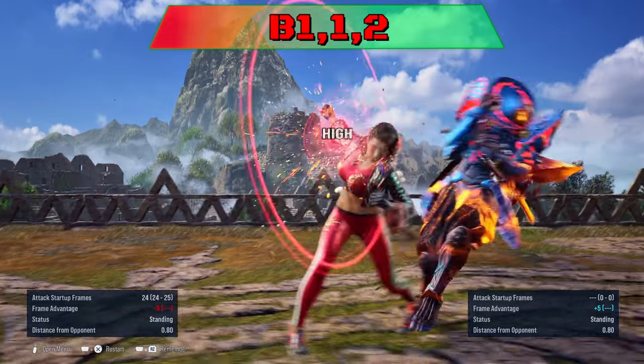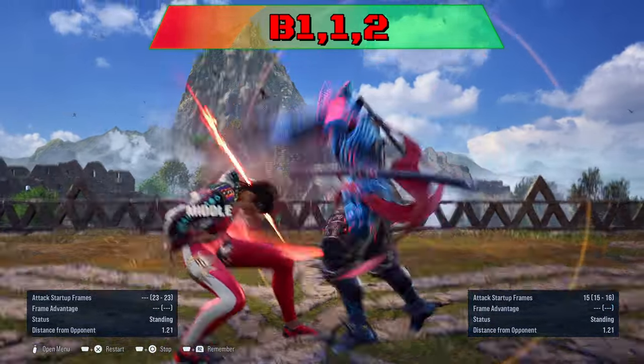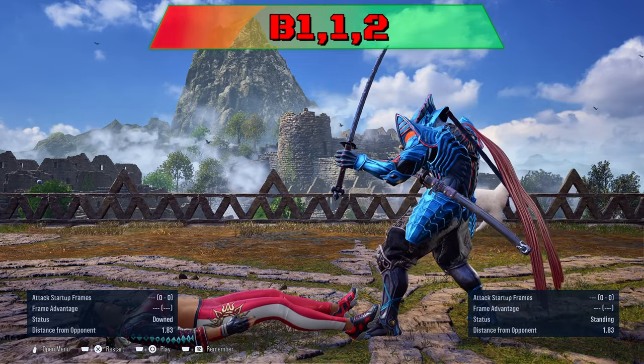Back 1-1-2 can be ducked on the second and last hit when blocked to punish. Back 1-1 into Liberator cannot be interrupted as she is plus 3 on block. But if the second move is ducked, you can use a while-standing punish.